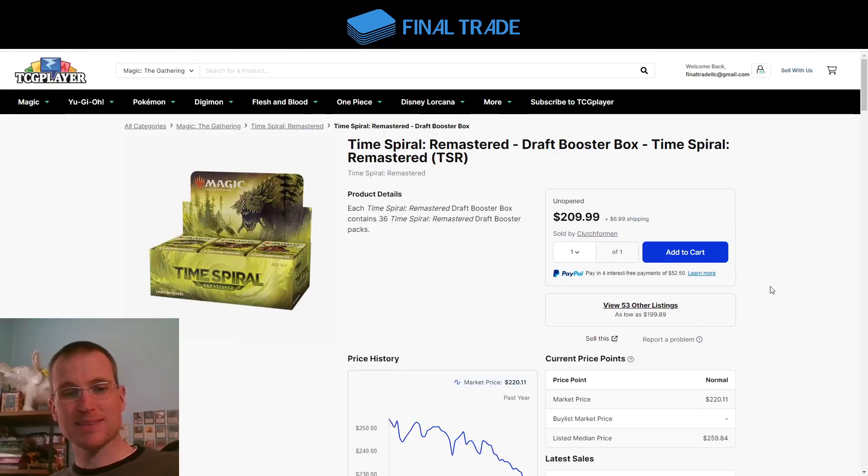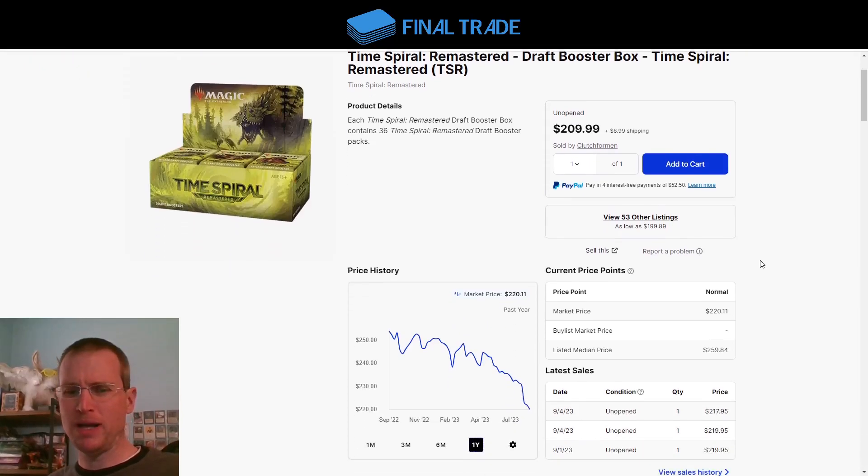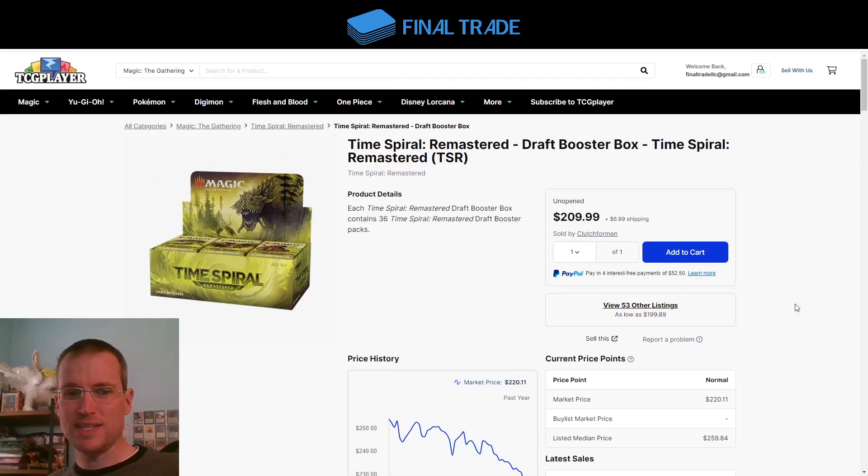Time Spiral Remastered. I had stopped looking at this for a long time, because I just would have never thought we'd have another crack at this. I had bought a couple boxes six, seven, eight months ago. And now down to $220. Remember, this came out in March of 2021 — this is almost a two-and-a-half-year-old product. Very, very short-printed and amazing to see it just lose popularity. Stores are in such a bad state that they're even clearing this out right now, plus a complete crisis of confidence in the short-term in Magic.